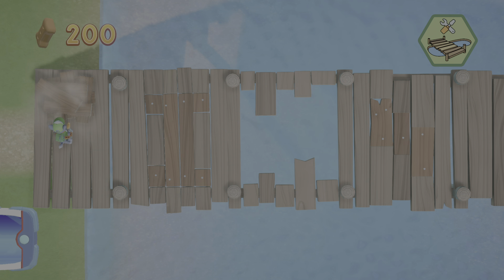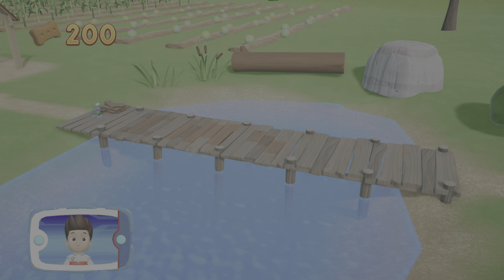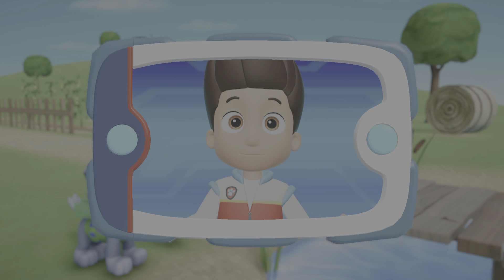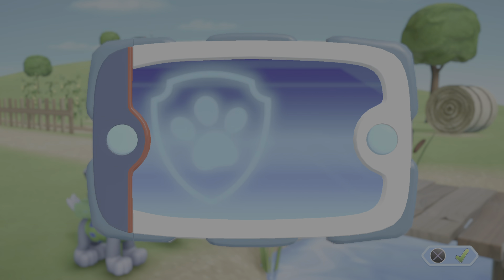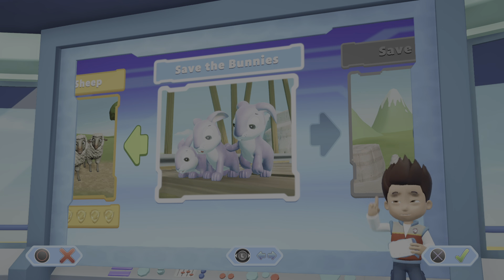Way to go! You placed all the pieces and helped Rocky to repair the bridge — now the happy sheep can get home! Great job, PAW Patrol! You found all of the gold and unlocked another picture! Pups, we've got a new mission: save the bunnies! Use the left stick to move.